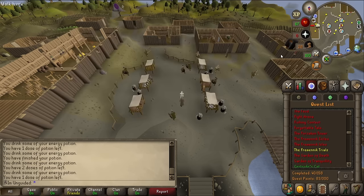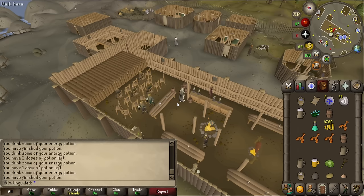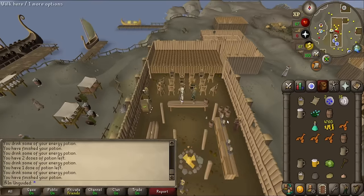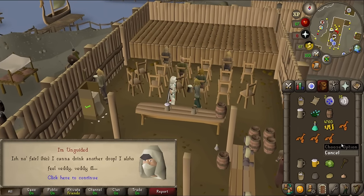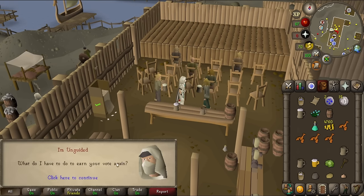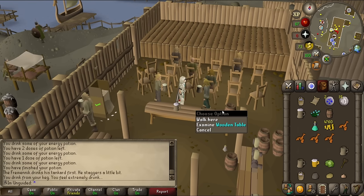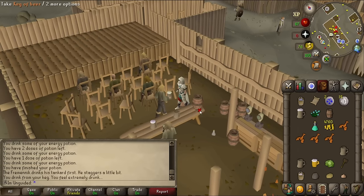Last vote — and I've got the low-alcohol keg for the drinking contest. Let's talk to Manny and get this on. I drink first but it didn't work — I think I drank the normal keg by mistake instead of the low-alcohol one. I try again. Maybe I need to grab a keg and drop it first, then talk to him. I'm a bit confused. I have the keg of beer and the low-alcohol keg.